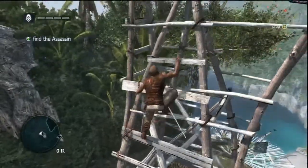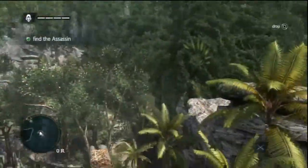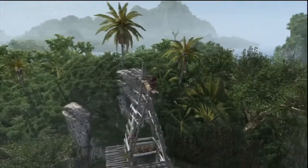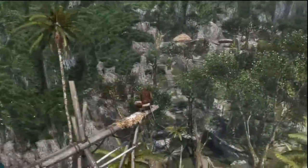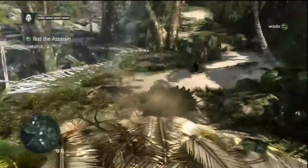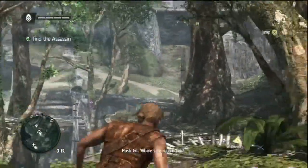This is set in between the events of Ezio's timeline and Connor's timeline. So far, I quite like Edward's character. There he is. Poor kid — where's he running to?